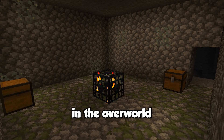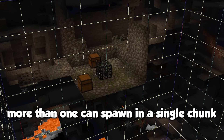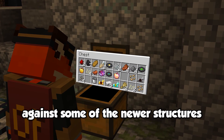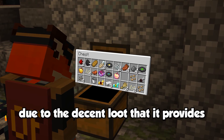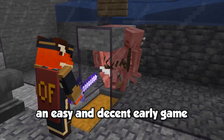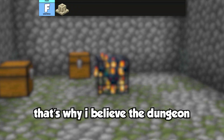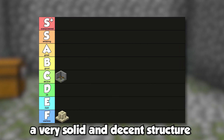Dungeons tend to spawn somewhat frequently in the overworld, and in some very rare cases, more than one can spawn in a single chunk. The dungeon manages to hold up against some of the newest structures in the game due to the decent loot it provides. It's also incredibly useful for making an easy and decent early game XP grinder to get those sweet enchantment levels. That's why I believe the dungeon belongs in the C tier — a very solid and decent structure.